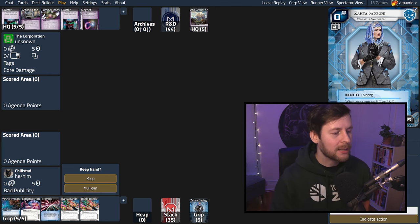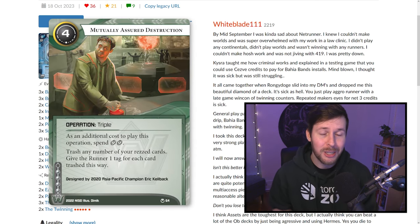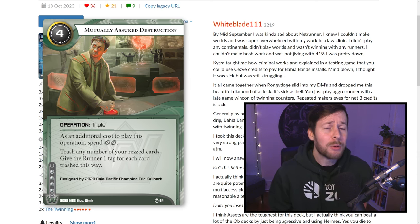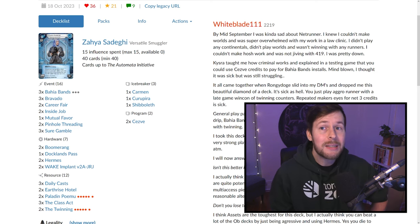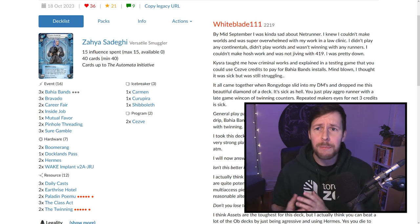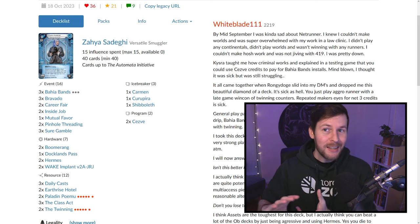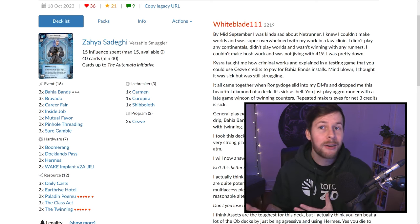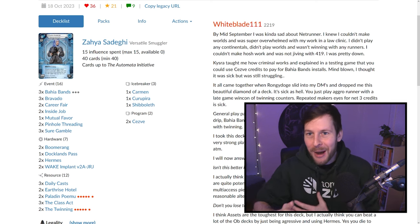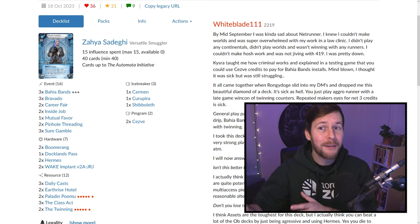The first place to start is what decks we're playing. Chilstat is playing a Zaya deck that White Blade — known from Mutually Assured Destruction — posted about a month ago. I cannot recommend this deck enough, specifically if you want to focus on strong Netrunner fundamentals. It's a fundamentals-driven deck. In standard right now, even at the highest competitive level, there are very simple decks. This deck contains the minimum amount of breakers, a lot of card draw, some credits, and enough multi-access — link in the description.